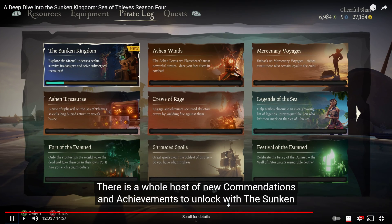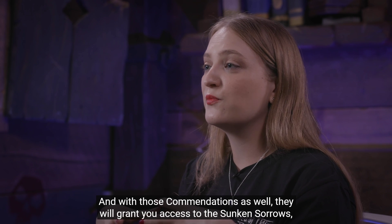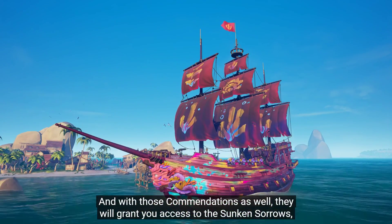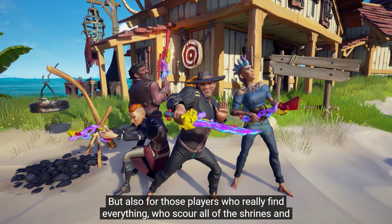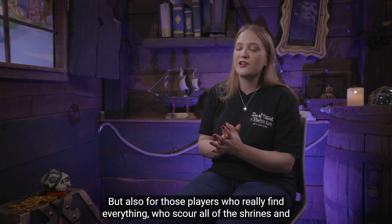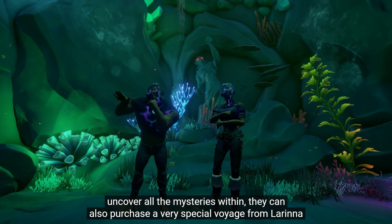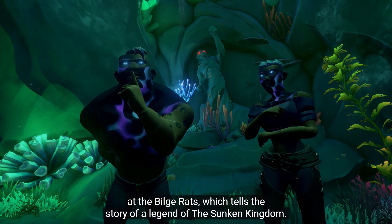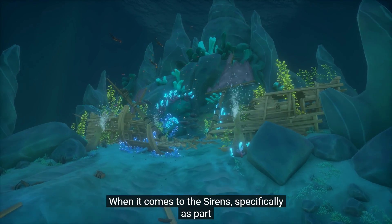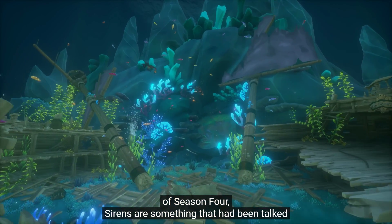There's a whole host of new commendations and achievements to unlock with the Sunken Kingdom. Those commendations grant access to Sunken Sorrow ship parts and weapons. For players who really find everything — who scour all the shrines and uncover all the mysteries — they can also purchase a very special voyage from Larinna at the Bilge Rats, which tells a story of a legend of the Sunken Kingdom.